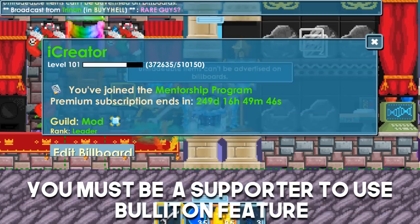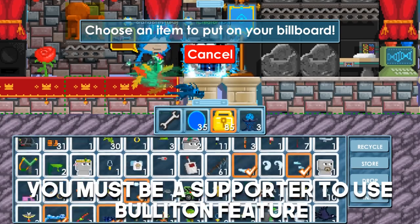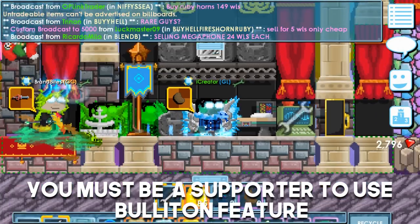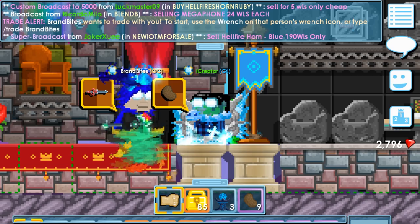Can you do untradeable items? All right, so edit billboard, 69 select board. Let's say I want to trade you — just pick any item. Yeah, potato. Oh, that's cool. I trade whatever. You can't click it — you have to wrench the player.